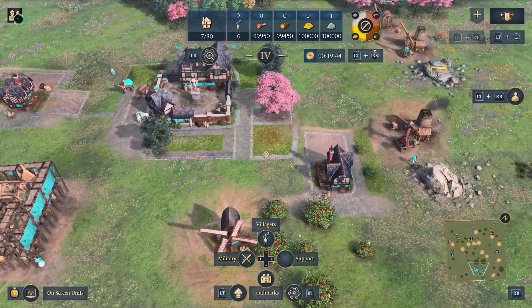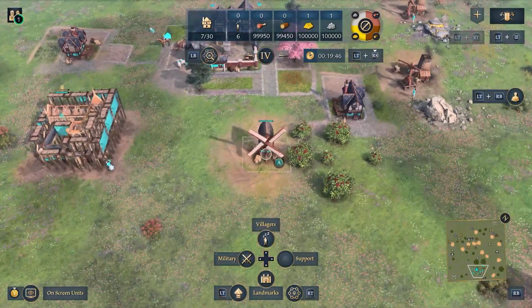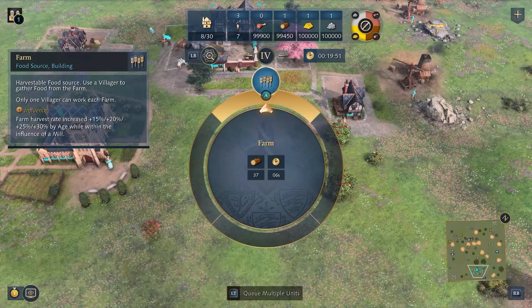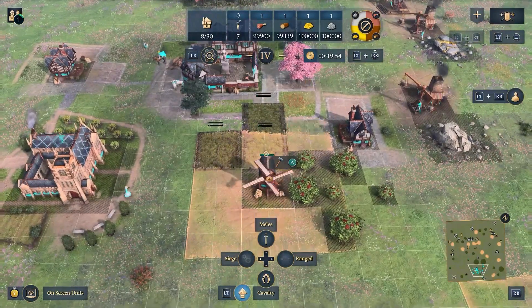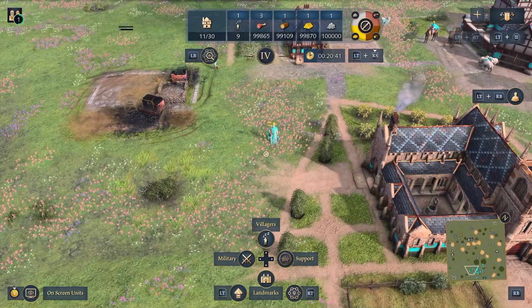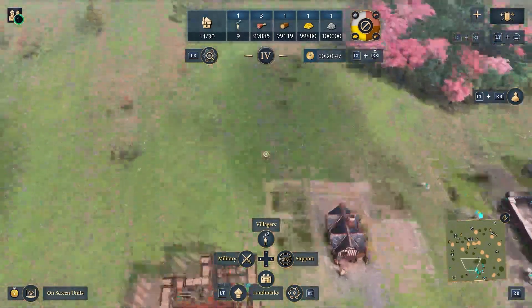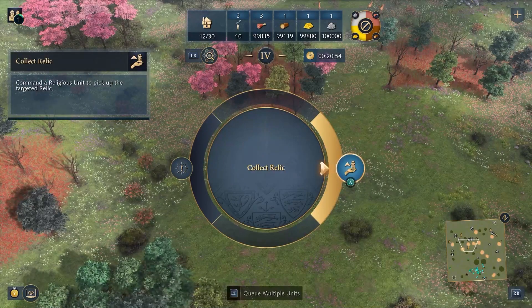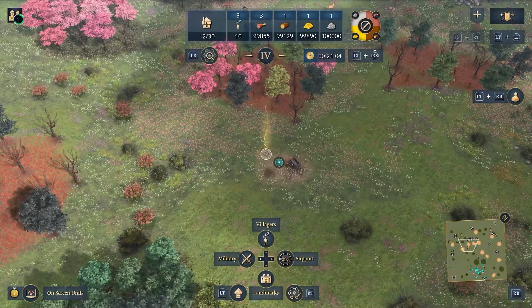This also works on buildings. So for example, if we take our mill here and select it with the right trigger instead of A, right trigger will open up and we can build a farm straight away. Hold the left trigger to build multiple farms and your villagers will start getting to work. This also works for collecting relics. So instead of finding your monks on the screen, you can see the relic, click right trigger on the relic, hover over the right menu, click A and the nearest monk will go to collect this relic.